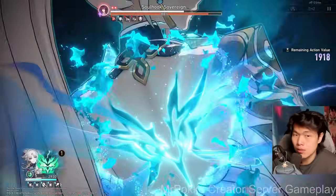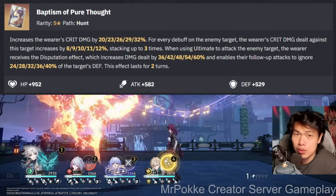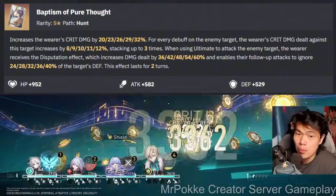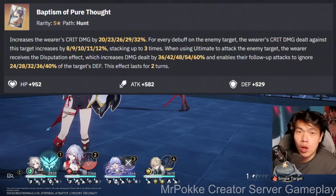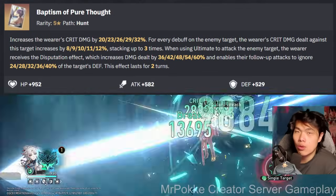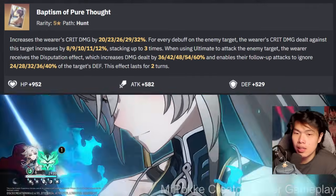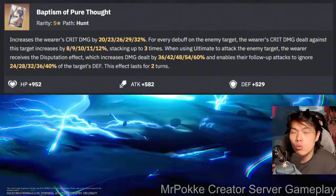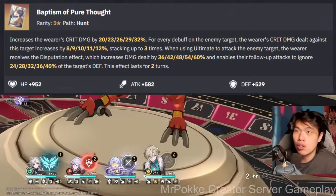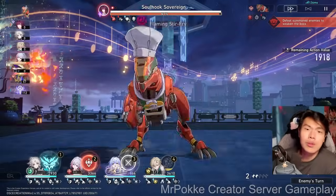Another lightcone to discuss is Dr. Ratio's signature, Baptism in Pure Thought. The stats are absolutely ridiculous: 44% crit damage against debuffed targets, 36% damage boost on all attacks including follow-ups, and 24% defense ignore for follow-up attacks — applied to both the talent and ultimate. Since this affects every single one of Fei Xiao's damage sources from skill, talent, and ultimate, it doesn't fall too far behind her signature lightcone. The gap can grow if we get more defense down sources in the future, but for now it's only slightly worse — a very good alternative.